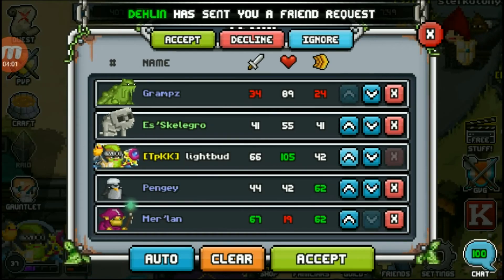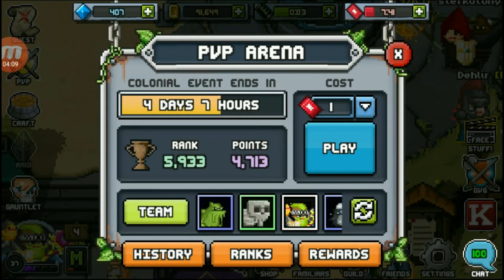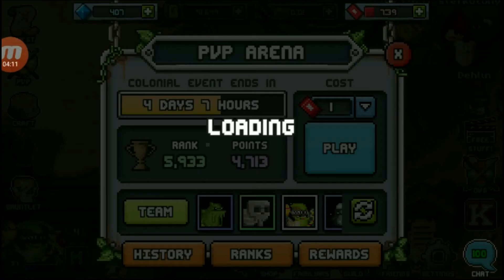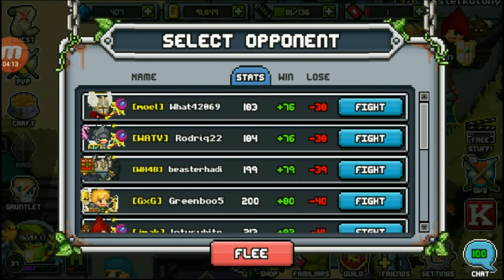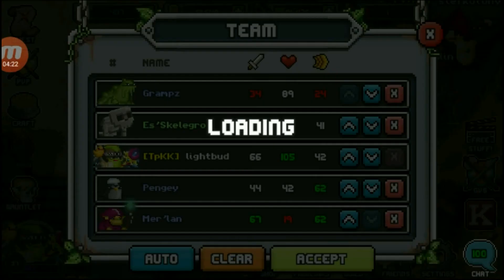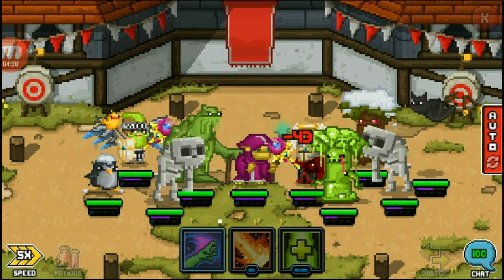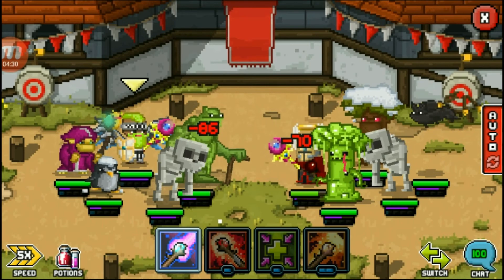I decided to put Eskelegril second from the first place due to his 5% damage return — I want him to be hit, I want him close to the front. But as you guys may or may not know, Gramps is a better tank; he has almost double health. So he's tank number one, my guy is usually tank 2, but I'll continue to switch out my guy and Eskelegril from place 2 and 3 if I need to.